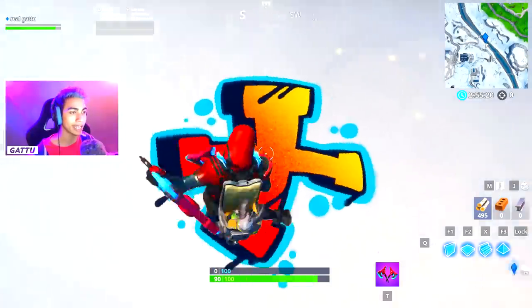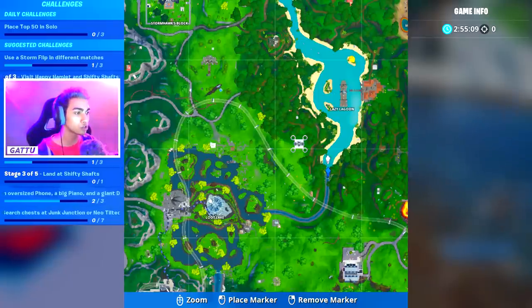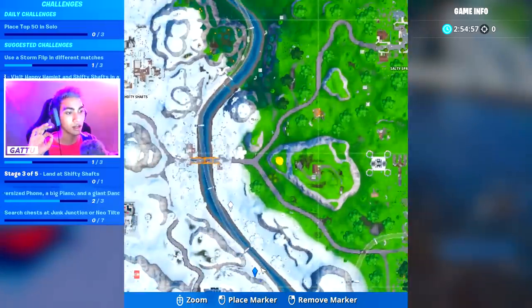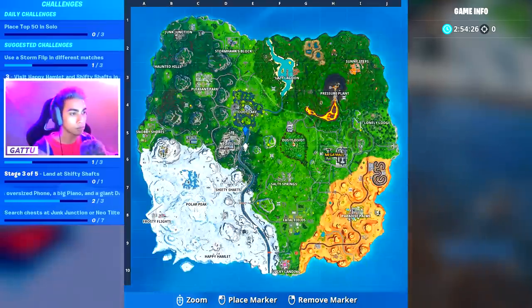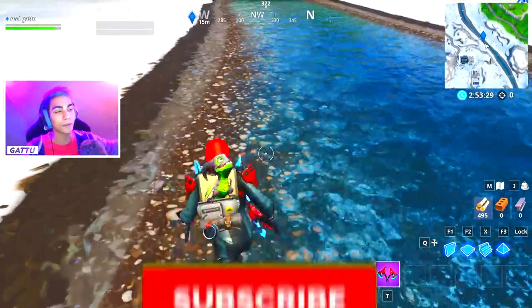The best route: Option one — start at Lazy Lagoon, use that firework, then the one at Loot Lake. Option two — start at this route first, use that firework, ride the slipstream and use the one near Shifty Shafts, then the one near Neo Tilted by the shed. My recommendation: get the one at Loot Lake, take a drift boat or quadcrasher to Neo Tilted, and if that's taken, use Shifty Shafts and then the one by the factories.